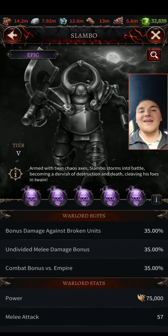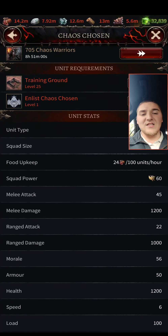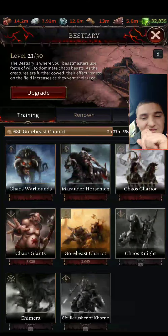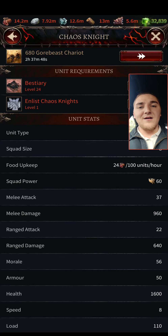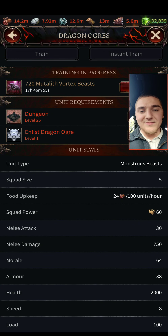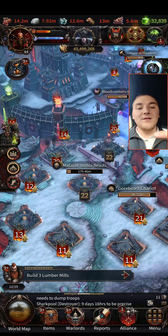I can already kill level eight Empire armies with tier three at keep 20 with about 400 losses, so now I'll probably do it with no losses. What's cool is Slambo also gives undivided melee damage bonus. The strongest units in the game are currently melee undivided unit types — you've got the Chaos Chosen with 1200 damage, the number one unit until tier five, then the Knights which are number two, and then Dragon Ogres, which are crazy strong tanks with pretty good damage and attack for tier four.